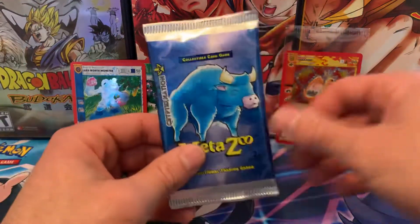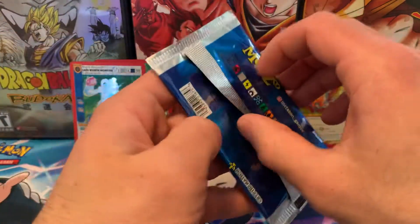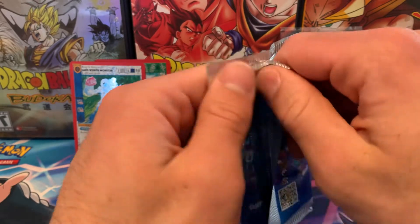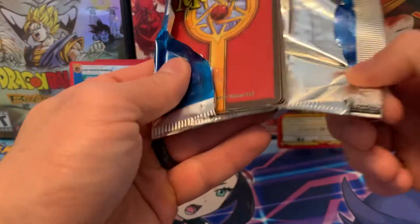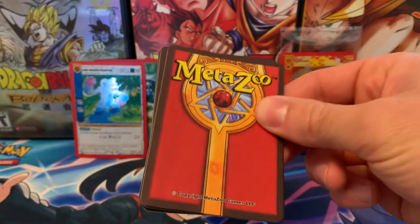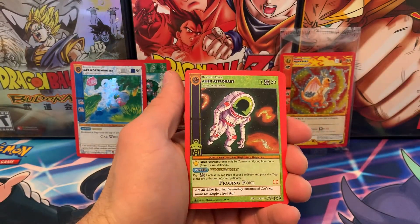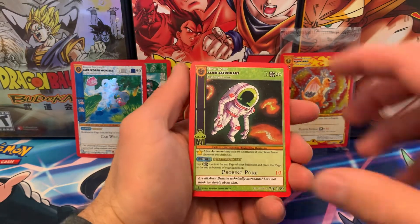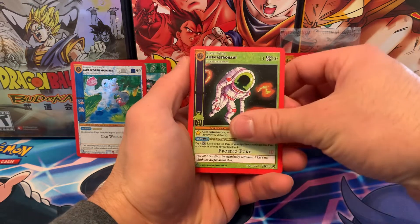We'll open the Babe the Blue Ox pack last. It would be cool to pull Babe the Blue Ox. It would also be cool to pull a Wendigo — that's always been a cool little cryptid creature. Bigfoot is one that I know is cool. I think Mothman is the one that people chase, but hopefully we just pull a card that looks neat.